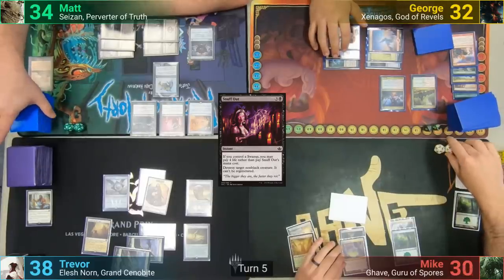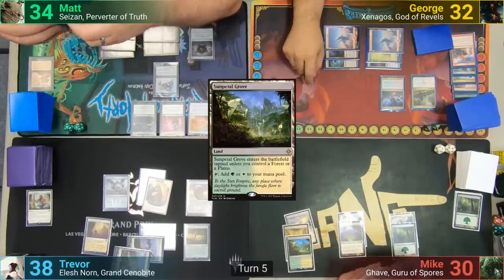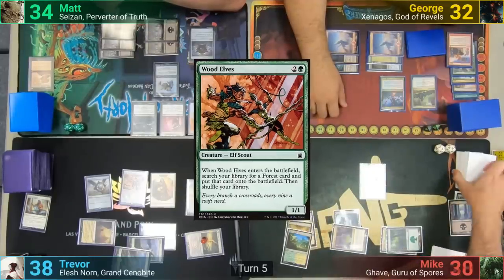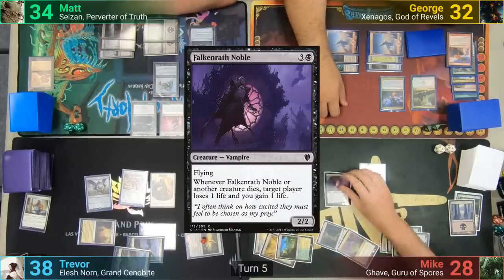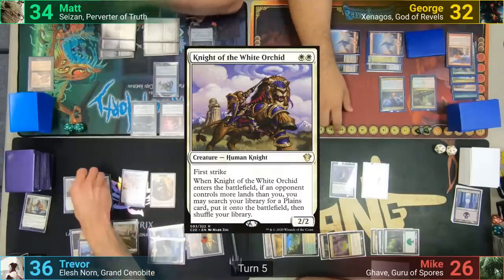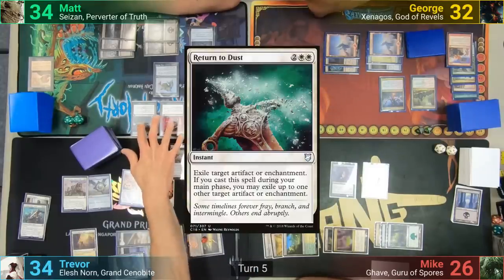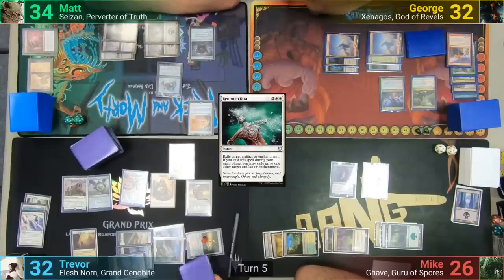Mike draws his 4, losing 2 to Sizen. He plays a Sun-Petal Grove, and while Mike thinks, Trevor scrys using his Treasure Map. Mike casts Wood Elves, discarding a card to the Quandary but still taking 2 from the Caress, grabbing a Forest. He then plays Falconer Wrath Noble, discarding another card and losing another 2. Trevor draws his cards, loses 2, plays a Plains, casts Knight of the White Orchid, and grabs a Plains. He discards Captain of the Watch, taking 2 from the Caress. We then see Dusk cast in main phase, exiling the Caress and the Quandary — though Trevor first discards Hour of Reckoning to the Quandary trigger and takes 2 from the Caress before they're exiled. Trevor then passes.